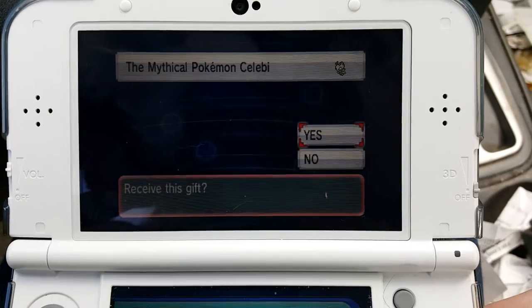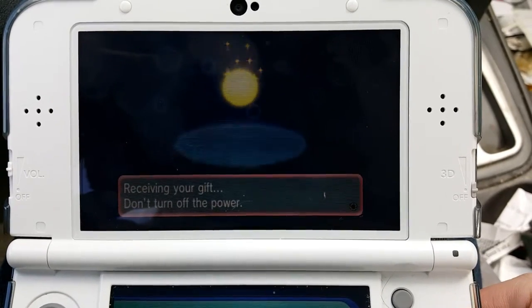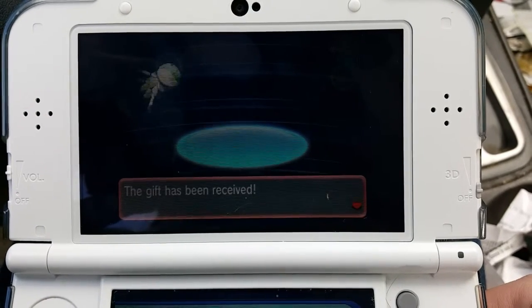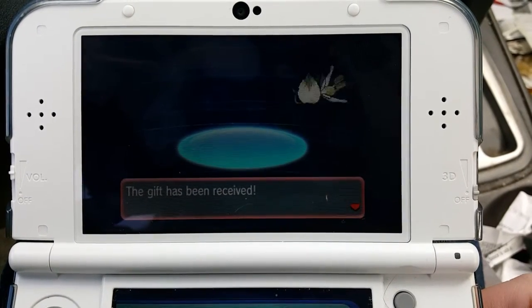And there it is — it'll pop up like that. You click Yes, and good old Celebi's gonna pop up. It's as easy as that.